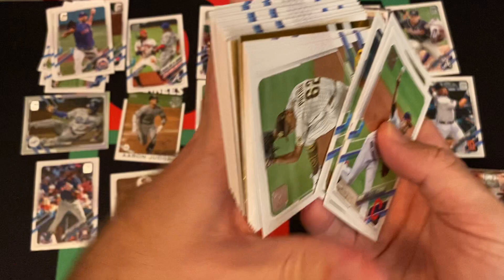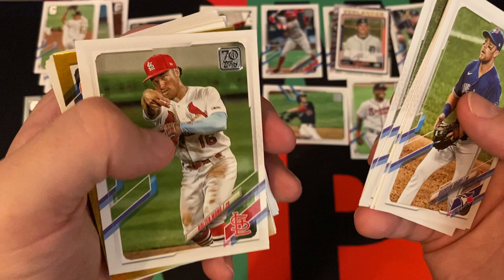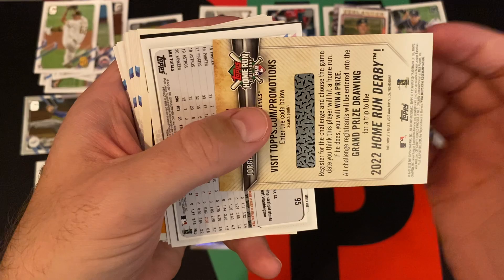Ryan Mountcastle actually had a pretty good season — he obviously didn't win rookie of the year, but he was actually a rookie for card purposes. Carlos Correa. We got Luis Patino, rookie card. Brandon Drury, Marcio Dubon, Cattel Marte, Javier Baez, Jean Segura, Colton Wong. Our gold foil card is Aaron Judge — that's a decent one.